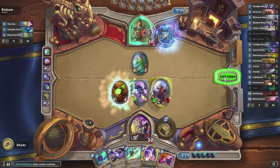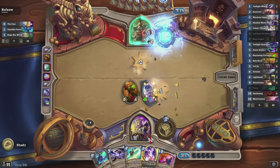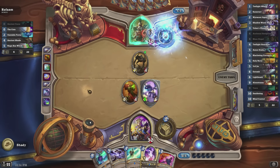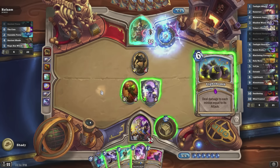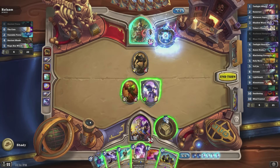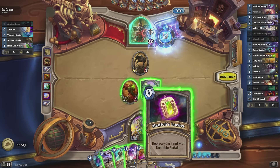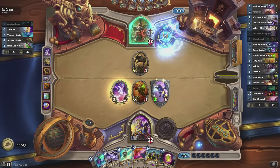For the Mulligan with this list, you want to keep Twilight Whelp, Wormrest Agent, Villains Chosen. Twilight Guardian is probably a keep if you already have another dragon. Besides that, you want to try to get a hero power out quite quickly because it's very important that you have a way to deal with the first 10/10.